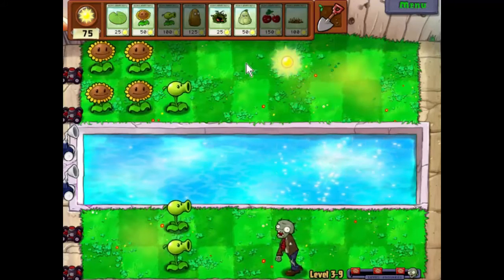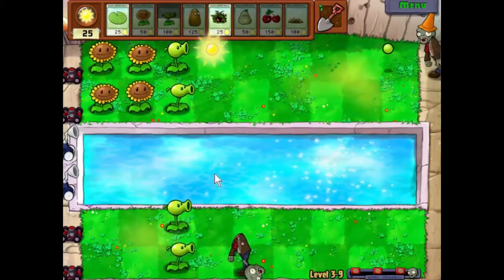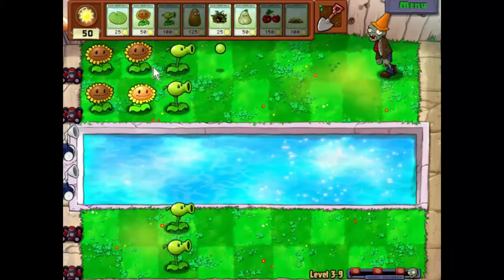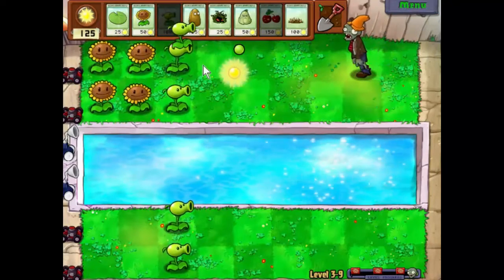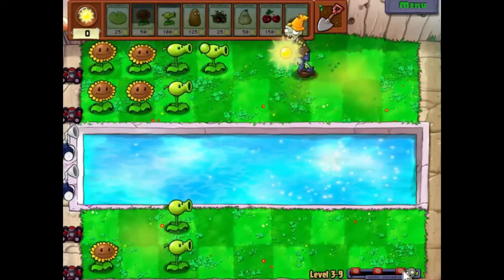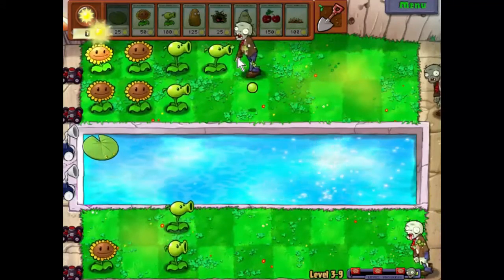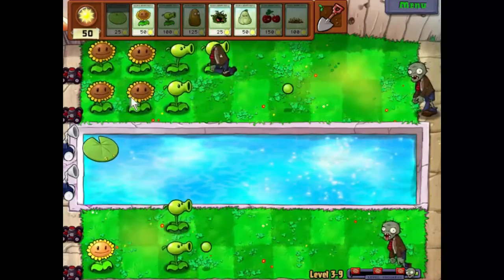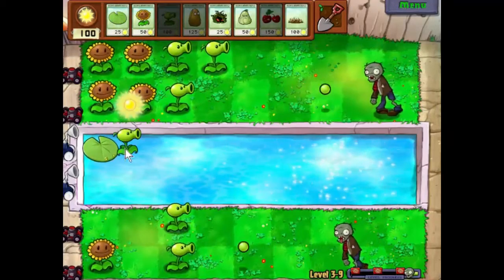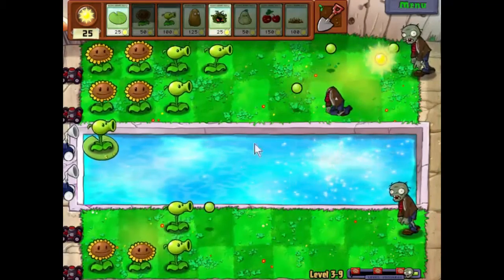Let's get one more Peashooter up here, and then we'll save up. I think that was good timing. Let's see if we can get another Peashooter out here. What I want to do now is get some defences in the water, because we are actually getting close to that wave. So we'll pop one there, and get ourselves a Peashooter there. One more Sunflower, and then we'll put a Peashooter over here.